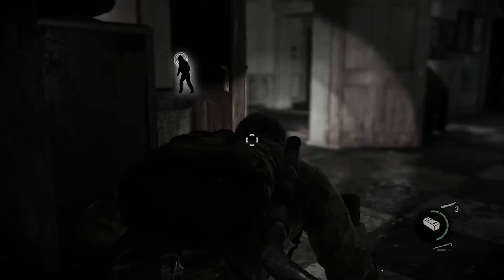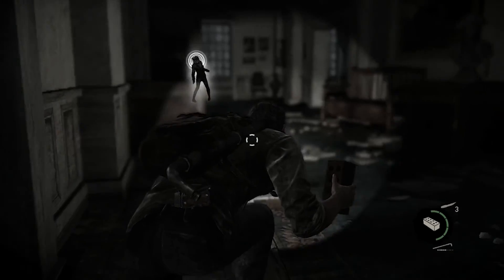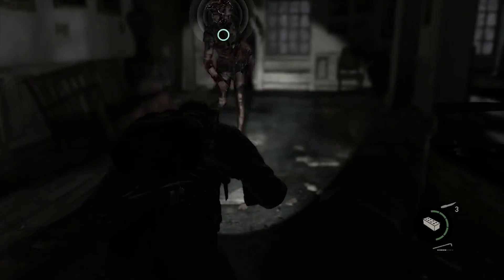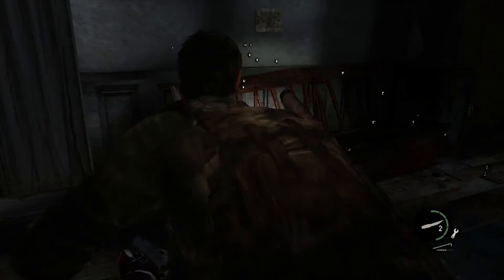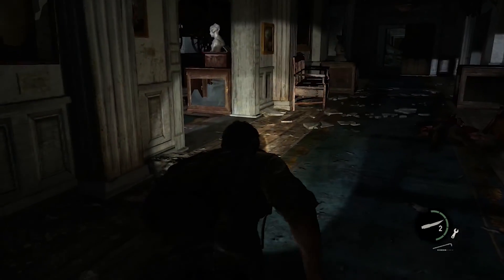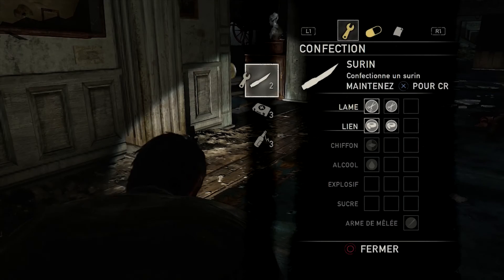Le problème, c'est qu'il y a un claqueur qui est tout près de la porte de sortie. Et normalement, celui-là, vous êtes obligé de le tuer. Je rappelle que pour tuer un claqueur, il faut qu'on gaspille — ça va gaspiller un surin. Est-ce que tu vas venir par là, toi ? Je vais en refaire un.